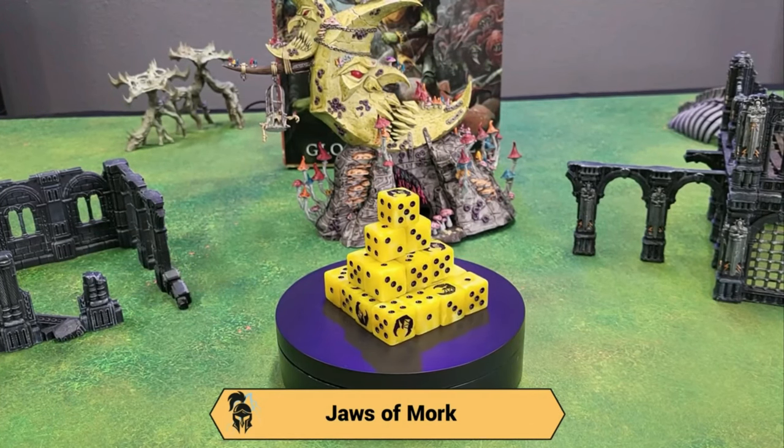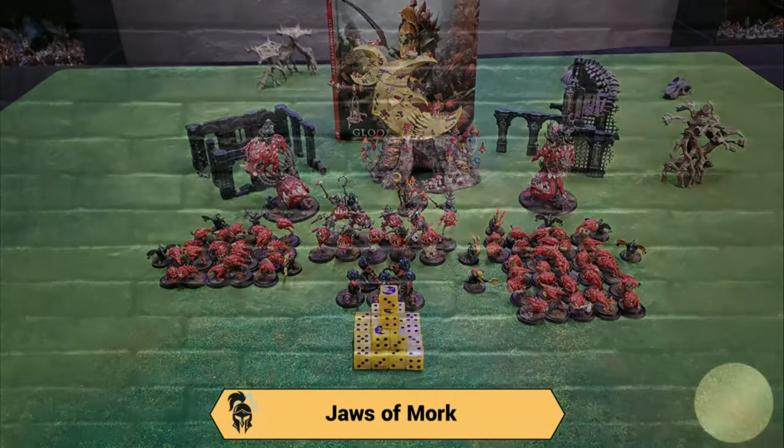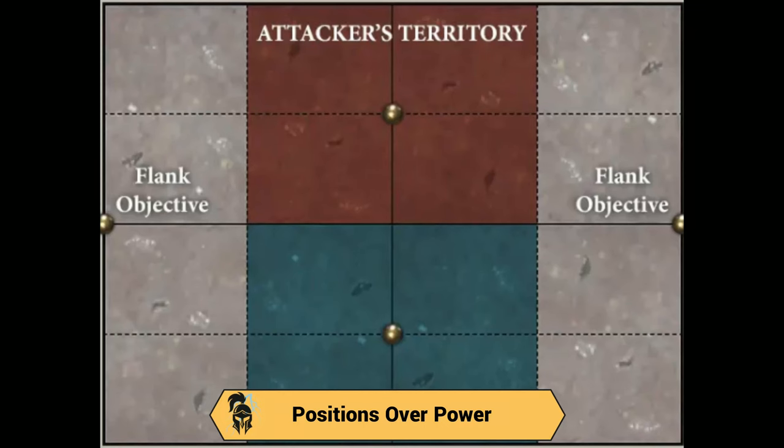The Gabapalooza has a lot of special abilities to charge up units — as mentioned for the Bounders — and has some interesting magic to protect my army. This is a specialty Baron of Dice Gloomspite Gitz dice set — quite nice to use. The mission we're playing today is Positions of Power — a hold one, hold two, hold more mission. The two flank objectives are going to disappear in battle round four.